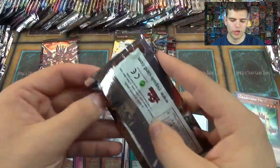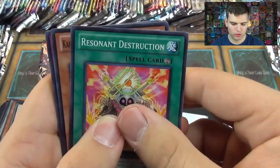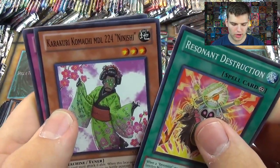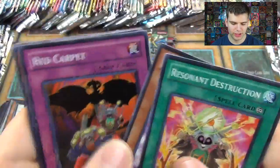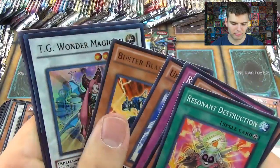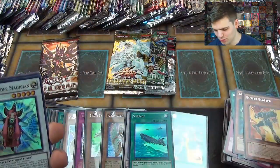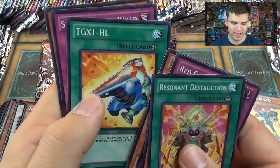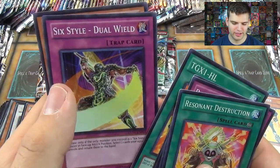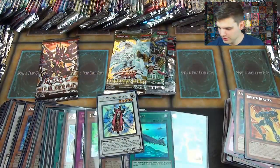Now let's do Extreme Victory. We have Resonant Destruction, Karakuri Komachi Minchi Nenishi, Red Carpet, Unknown Synchron, Blaster Buster, and a nice Ultra Rare TG Wonder Magician. Also TGX Steel Wield and the Tigress.